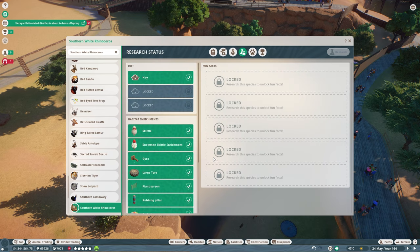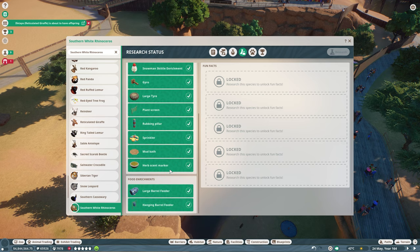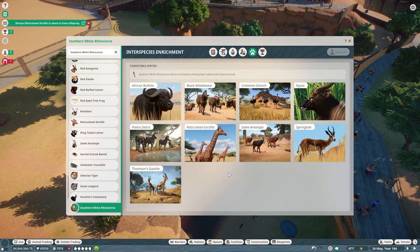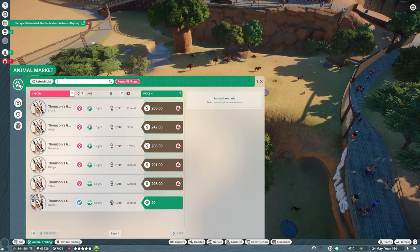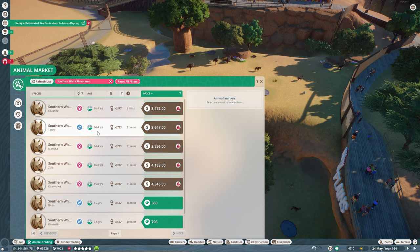Moving on — research status. Of course we have nothing. It looks like a lot of their stuff is the same as everything else. No surprises there — some food to research and enrichment. We're already very well aware of the Nyala to come next. With that done, let's go ahead to animal trading and pick ourselves up a couple of rhinos — southern white rhinos to be specific, of course.